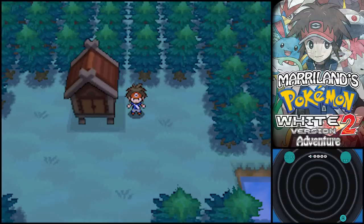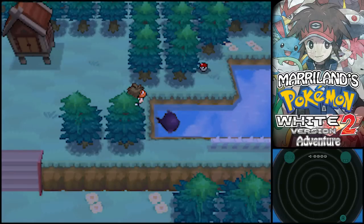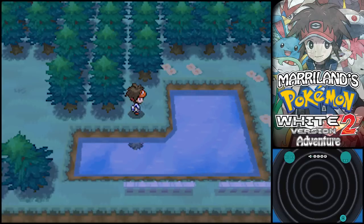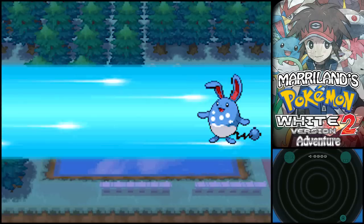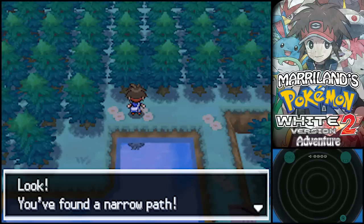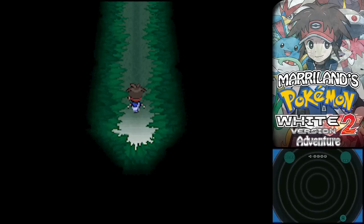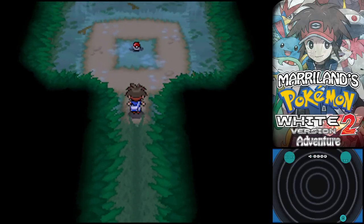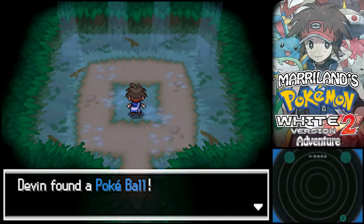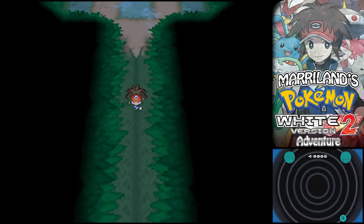It's a small weathered shrine — this is where you would bring your Landorus if you happen to get the Therian Form one from the Pokemon Dream Radar. Keep in mind that's only available on the 3DS and it does cost $2.99 on the North American 3DS. There's a narrow path — this is one of the two hidden grottos. This is the northern one, and it has an Amoongus with Regenerator, a Golduck with Swift Swim, and a Swablu with Cloud Nine.